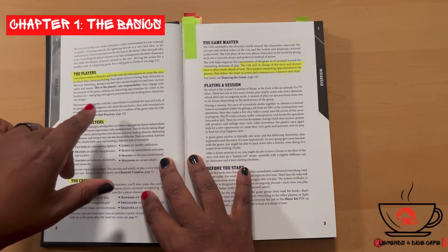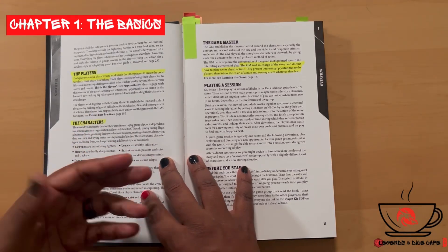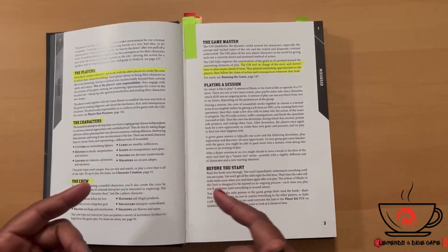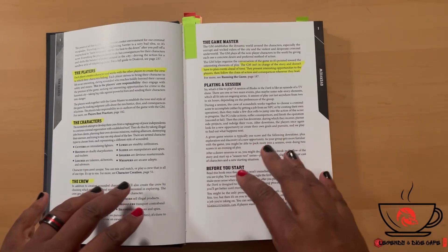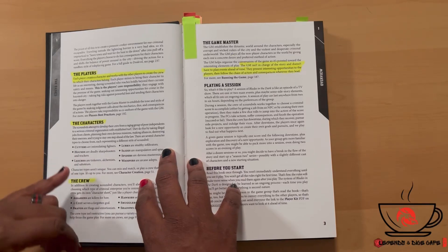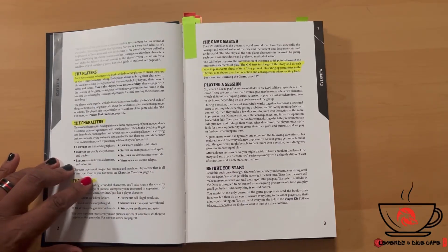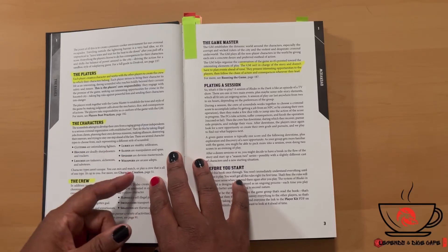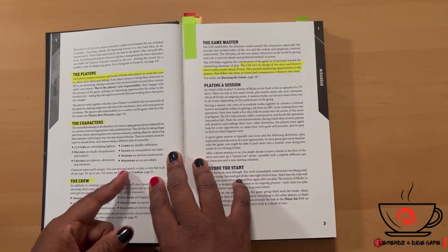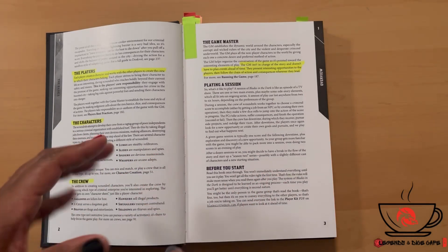I'm not going to go into too much detail — I'm just going to show you a few things that popped out to me as I was going through the book, and I'll go deeper later down the line. Here are your character types: you can choose from Cutters, Hounds, Leeches, Lurks, Slides, Spiders, and Whispers. I always play a good character, so it would be interesting to switch it up for once.